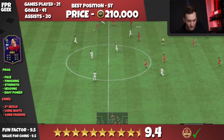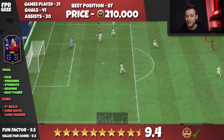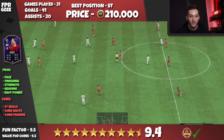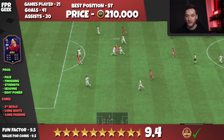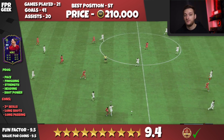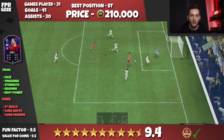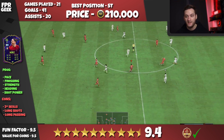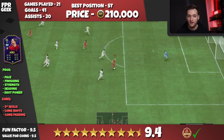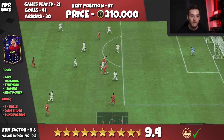He gets a 9.5 for coins value as well because at the time of recording he's right around that 205-210k price range. I think he's going to go up — when he gets an 87 upgrade he's going to be even more of a monster. His dribbling might get even better, and I found his dribbling really nice in game already — a massive improvement from his 84 card, where dribbling was actually a con. With that 83 dribbling upgrade it feels around 86 in game, and I can actually dribble past players with this card, which makes a massive impact.